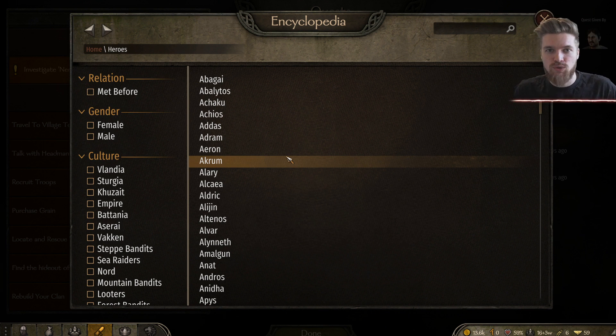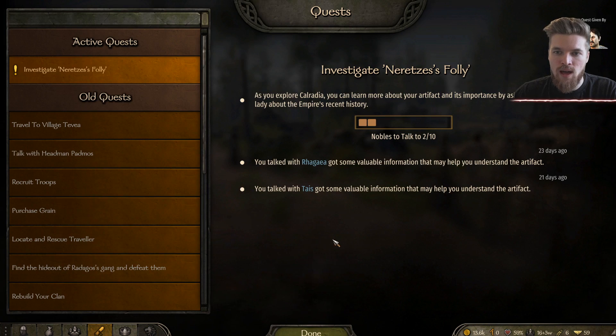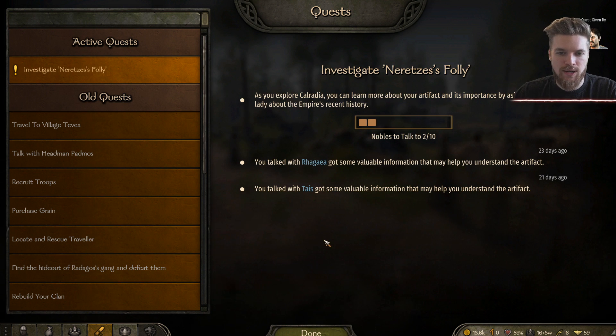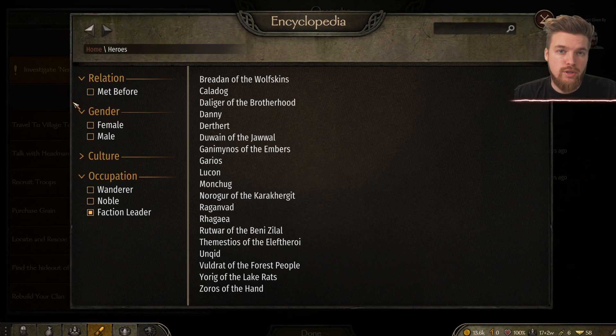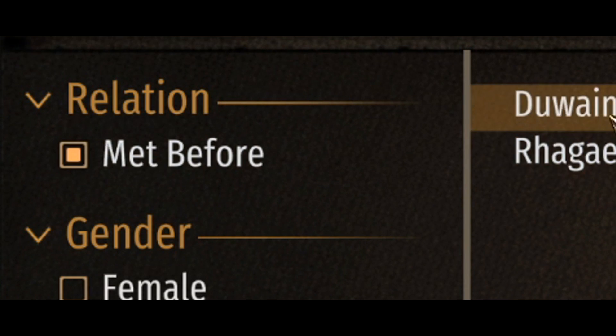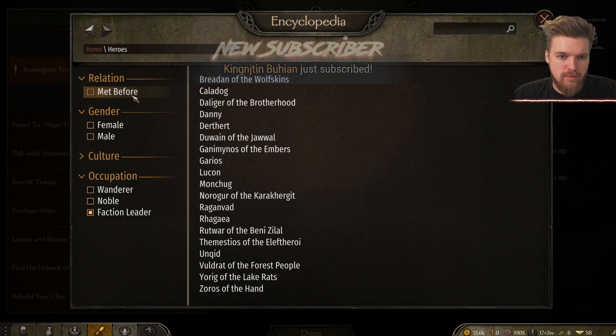If you guys found this video helpful, please give it a like. Also, if you're not sure which nobles you've already met, press the 'Met' filter button and it will tell you who you've already spoken to. It's telling me I've already met two people so far, so I know I don't need to find them again.